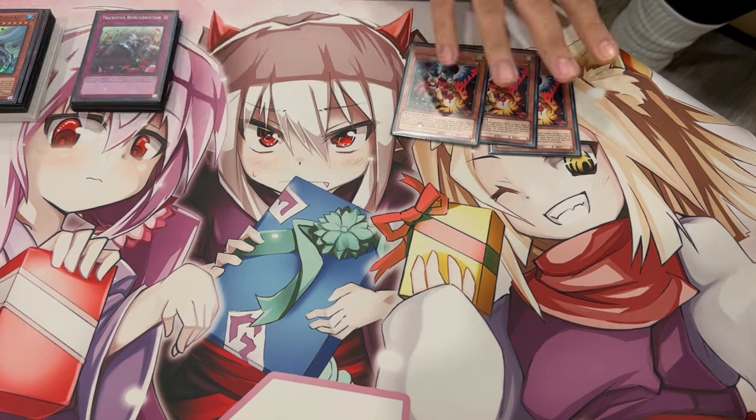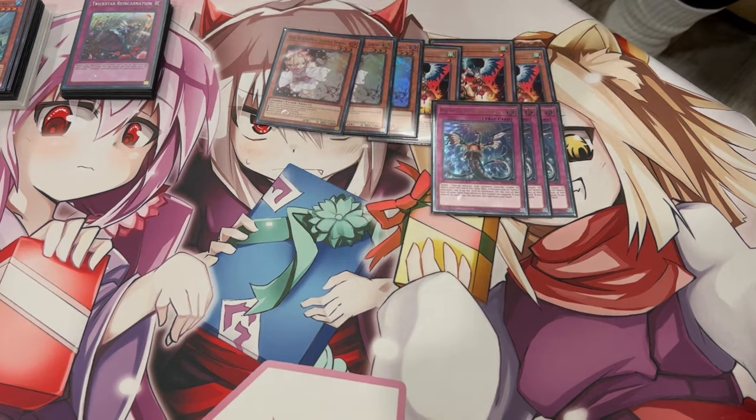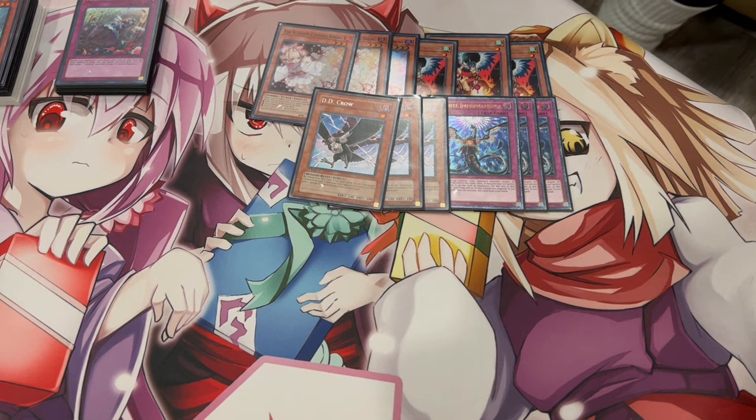I'll put the Drolls out here because I want to show you guys the Hand Trap lineup. Like I said, we're playing 3 Droll, 3 Ash, and 3 Imperm. And then this is a card that I chose to play: 3 D.D. Crow. The reason I chose to play D.D. Crow is because against so many different decks in the meta, D.D. Crow is just really, really good. It's good into Unchained, it's good into pretty much everything, except I would say Centurion — it's not great in Centurion.